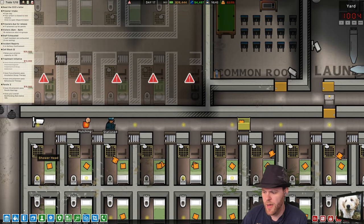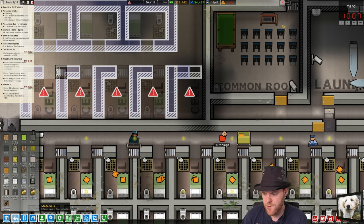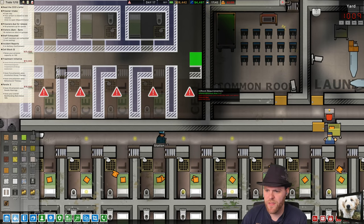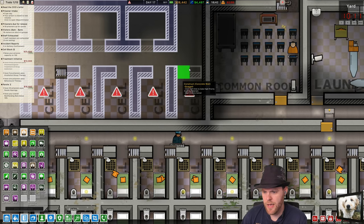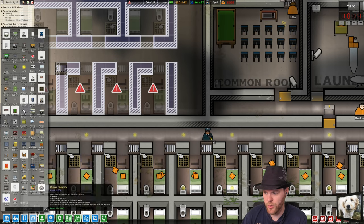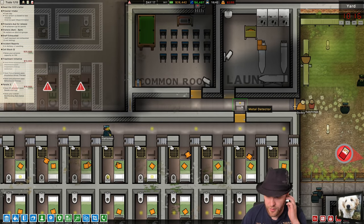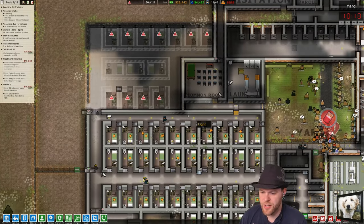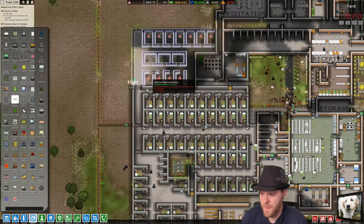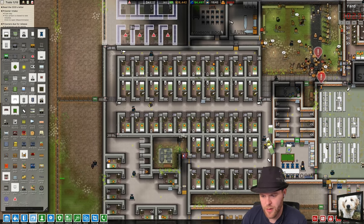What if I don't have this be a cell at all? What if this is not a cell, and instead we just make this just a path they can walk to get through to this room? But now I'm going to need another one of these. Can they get — they can't get into this block without going through a metal detector.